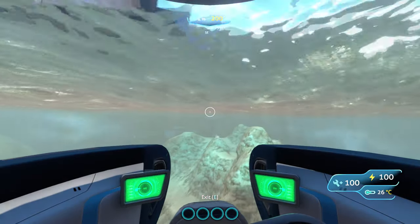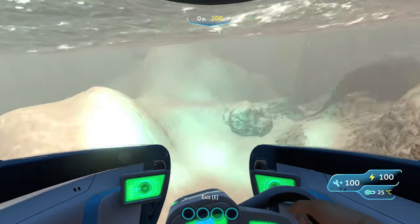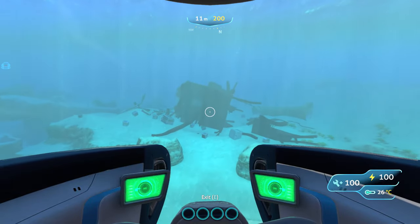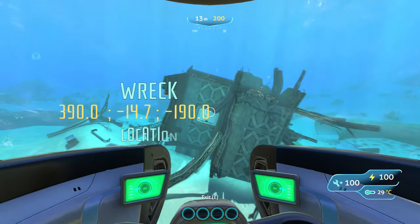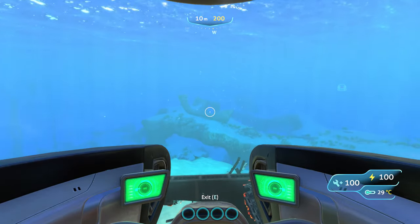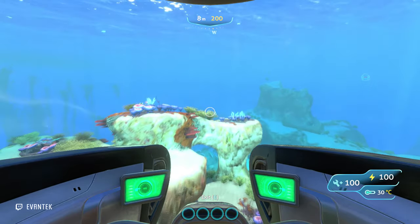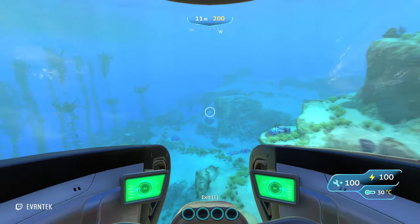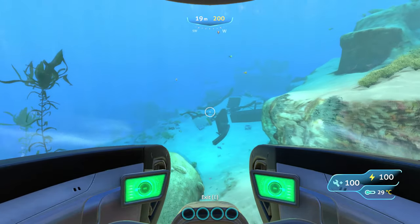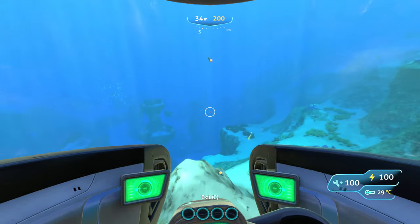If you had bad luck with the first location, here's a second location that's much simpler to reach. As before, use the back of the Aurora as your reference point and that same shipwreck as your starting point. Look for a coral tube with a rock above it that has a hole in it — it's very significant so you can't miss it. From there, look for a small debris field nearby — and there it is. Turn left until you see a biome oddly similar to the previous one.